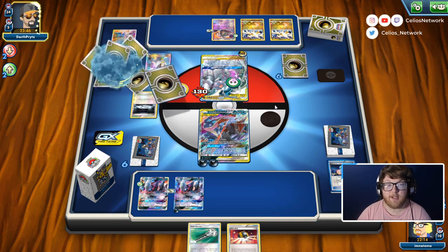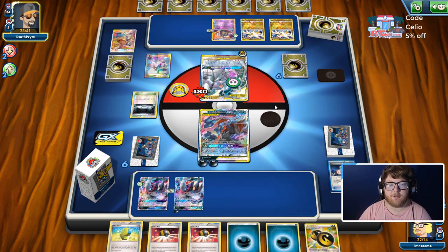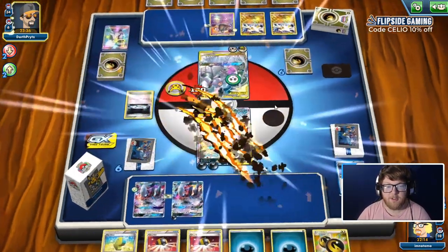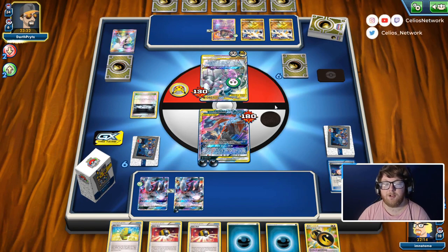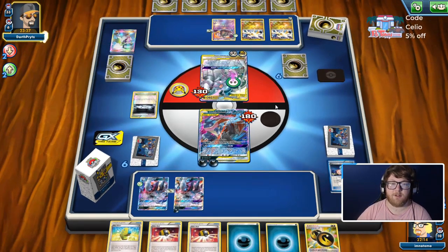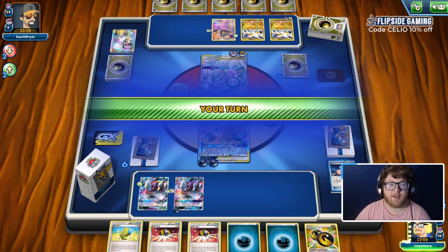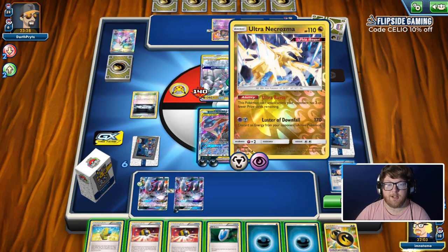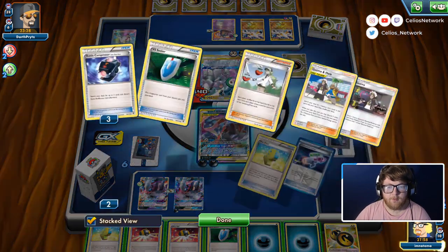The last card in their hand is an N. So right there we could have potentially held on to our laser, then next turn drawn a card, Ultra Balled away the Silent Lab, and Field Blowered the Garbotoxin. I wanted to take a shot on the laser to see if we could put them to sleep since they only had one card — that could have potentially won us the game right there. Looks like they're playing a decent amount of basic energy in this deck — they're attaching a Psychic and a Steel.